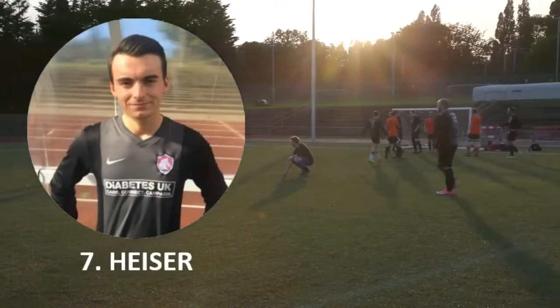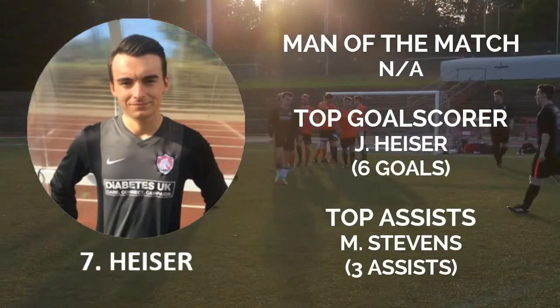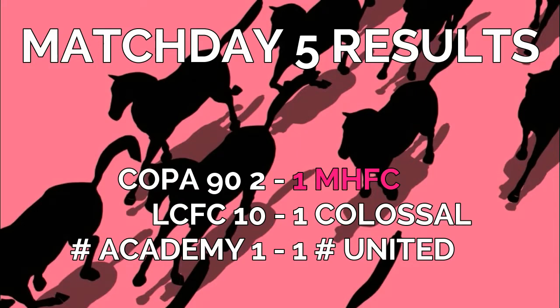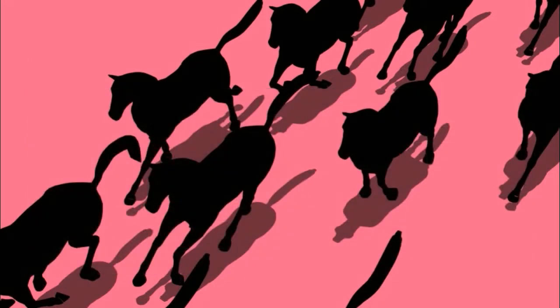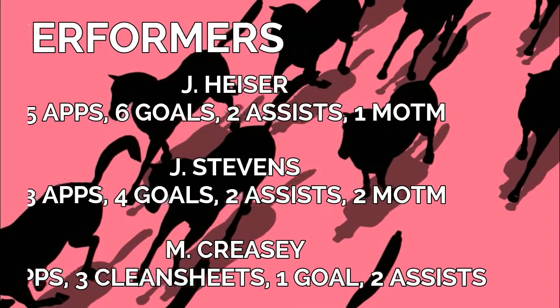After dropping our first point in the league last week, we have now lost our first game. Not the performance we wanted — still thought we could have come out with a win despite having no Jakey Stephens. Just one goal for James Heiser puts him a bit further ahead in the top goalscorers' charts. Looking at the other matchday results: London City with a massive 10-1 win over AFC Colossal — both previously on zero points, so that's massive. And in the Hashtag Derby, a 1-all draw. That one loss, our first of the season, sees us go down into third place behind Hashtag Academy — both level on 10 points — while Copa 90 now lead the way on 12. London City FC get their first three points of the season, leaving AFC Colossal last, with Hashtag United still in fourth. Moving on to MHFC top performers: James Heiser's goal moves his tally to six for the season. Jakey Stephens and Matt Creasy still on there despite not playing — only three games each, showing they are real influential characters at both ends of the pitch.